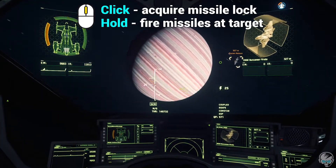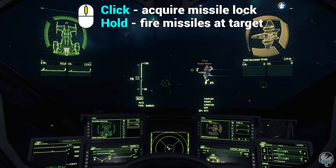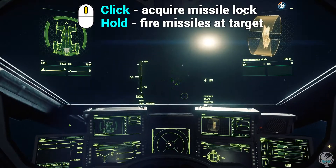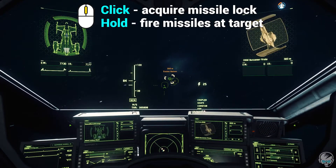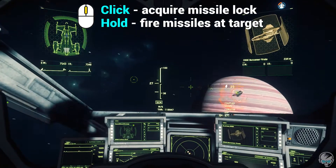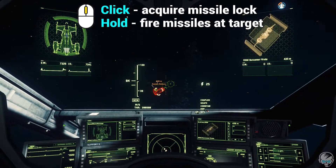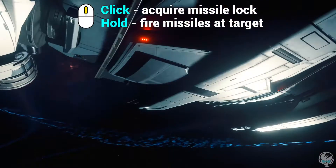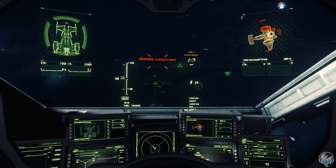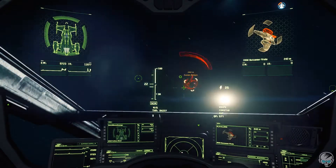Let's go ahead and target him again. You press and hold that middle mouse button and it will fire a missile at him. I'm not really sure where that missile went, but that was part of the thing I was talking about where it doesn't really target them very well.